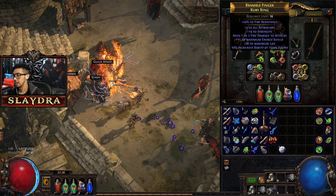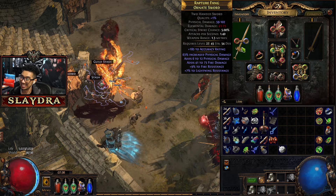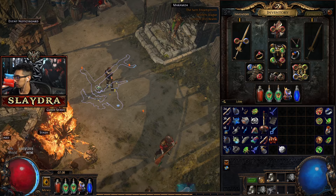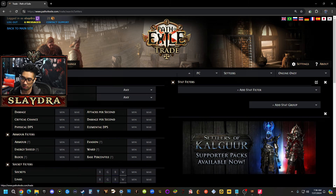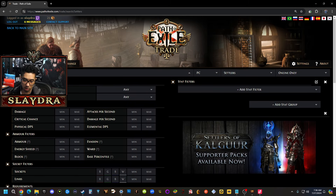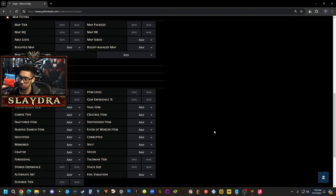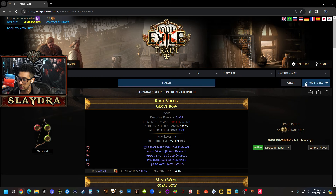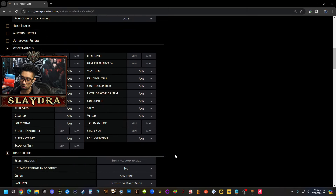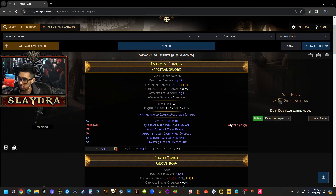Now we're going back to Act 3 — that's where the actual gameplay starts. I know we had about seven minutes of trading, but I wanted to get upgrades. I'll probably be using this helmet for a while. I have Armor Scraps — putting one on gives extra armor, and the percentage changes based on item rarity. You can also get Whetstones to increase DPS.